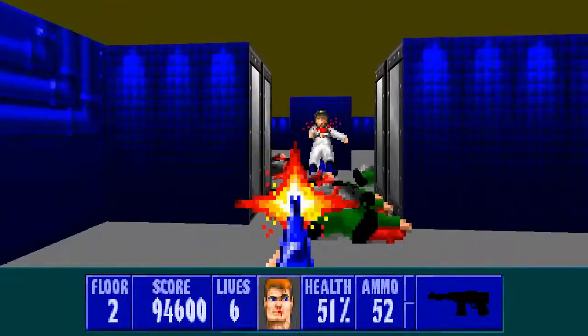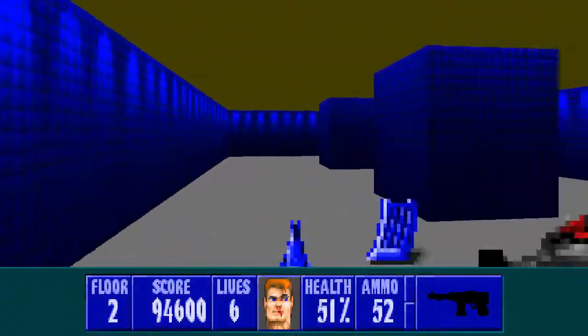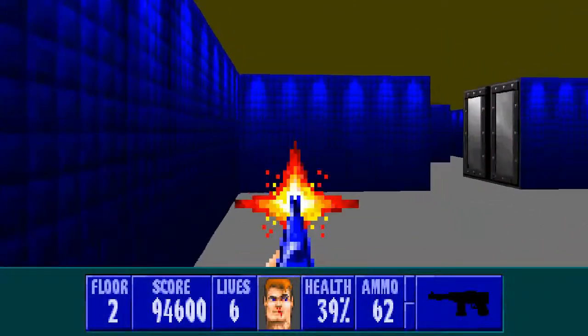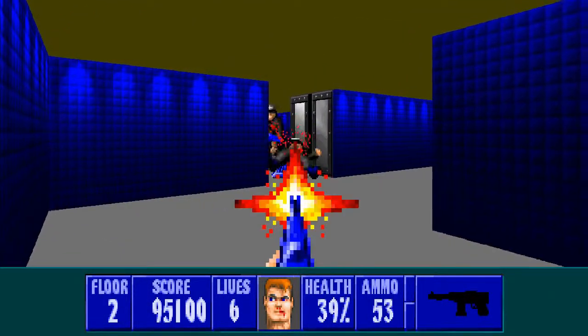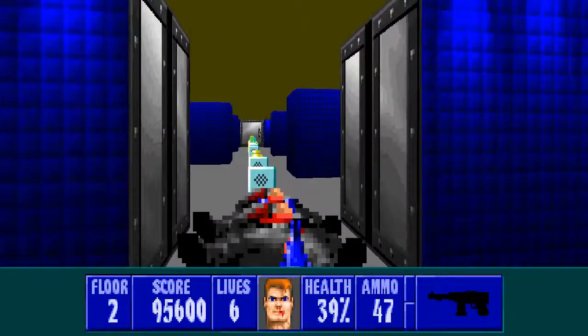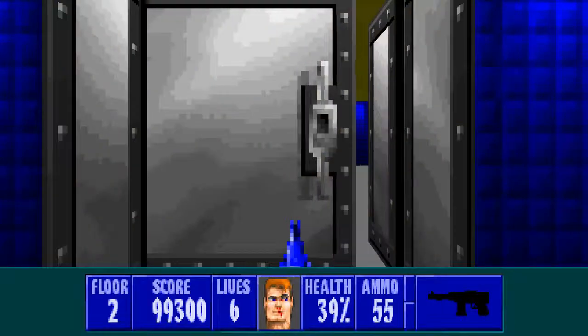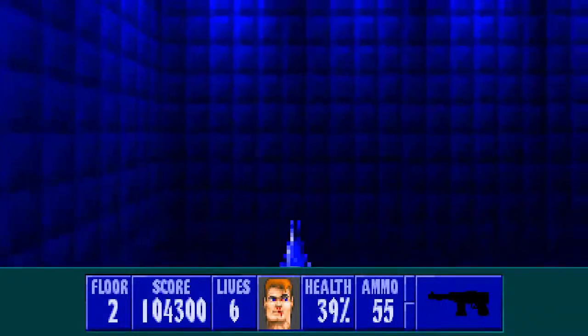Now our first officer — there he is. He goes down the end of this corridor. Because we went to that large circular room next, the next set of rooms here have already been alerted to us. So let's just move through here — it should be all dealt with now.